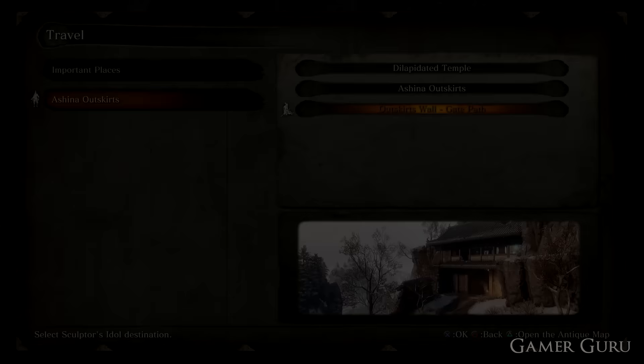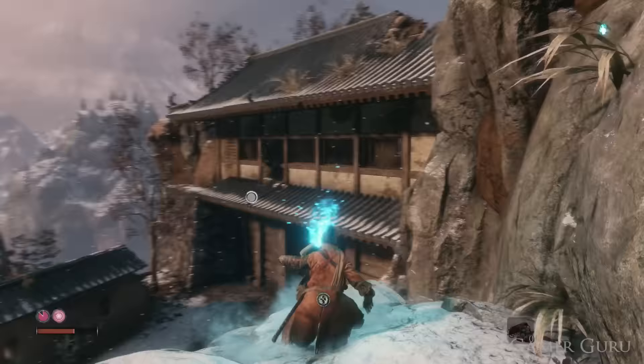Well, the first thing we need to do is gain access to the Hirata Estate. And to do so, we're going to head off to the first area in the game, which is the Ashina Outskirts.